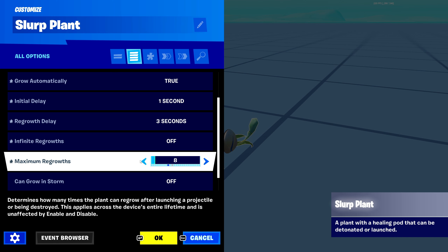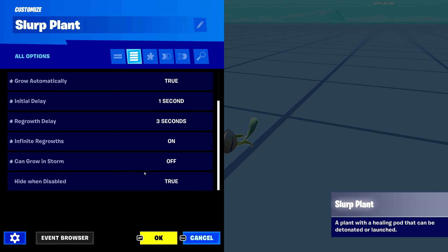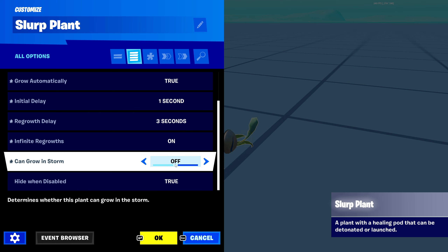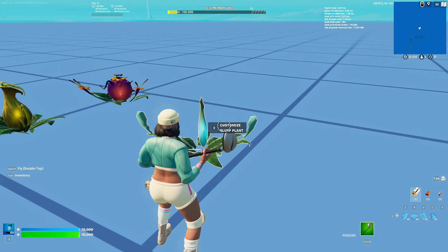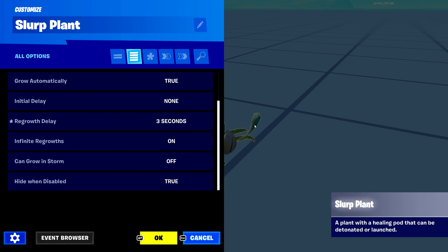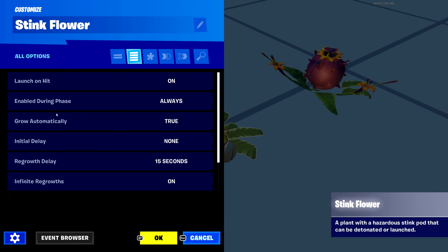If you do turn off infinite regrowths, we have the maximum regrowths setting, so instead of being infinite you can set how many regrowths you want for this plant — up to 100. Next is can grow in storm: if you want the plant to grow while in the storm, turn it on; otherwise keep it off. Next is hide when disabled: when the device is disabled, you can hide the plant entirely, keep it visible, or just show the leaves.